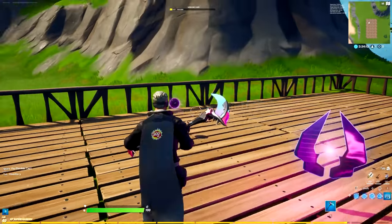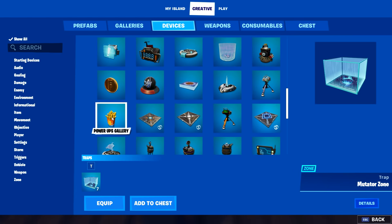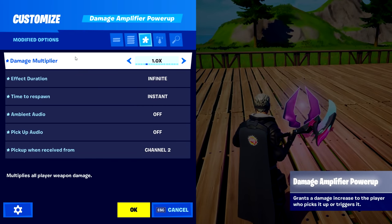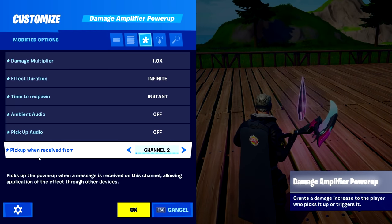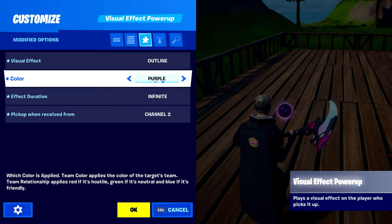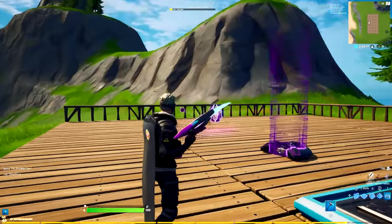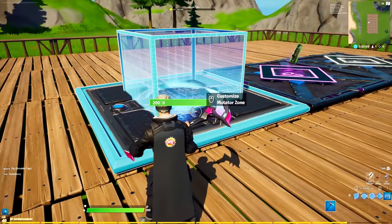That moves on to the damage amplifier power-up and the visual effect power-up. If you cannot find them, they are in Creative — go to devices and look for the little fries pod, spawn it, and you can see these devices right in here. In the damage amplifier you can change the damage multiplier depending on how much damage you want to give the shadows — I change that to just one so it's the same as usual. Effect duration has to be infinite. Time to respawn also to instant. Turn off those visual indicators because they are very annoying. Then set pickup around to receive from channel two. Do the same thing for the visual effect power-up: change the visual effect to outline, color to purple, effect duration to infinite, and channel two. Sometimes the pickup doesn't work, so we have a safe option coming up.